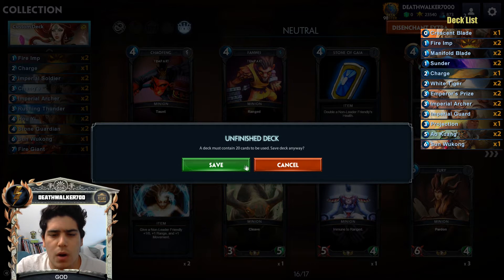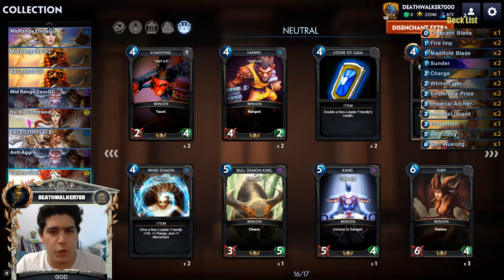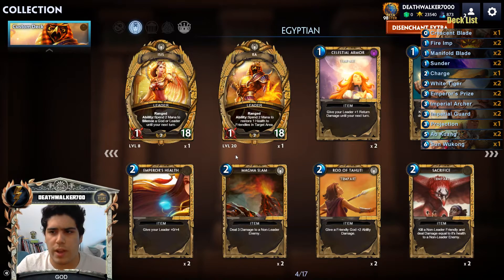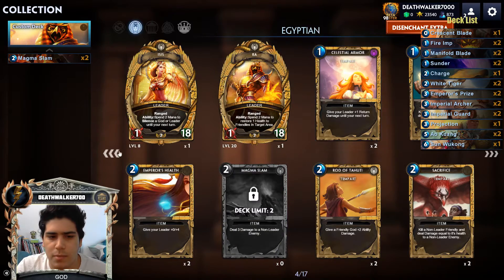Now for control decks — all three main pantheons can play control, but Nua doesn't currently have enough cards or good enough removals for a proper control deck. The most effective and well-known control deck is Egyptian. Control has two win conditions: either run your opponent out of threats so they die from drawing no cards, or kill everything they play and then drop big threats they can't deal with.